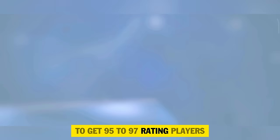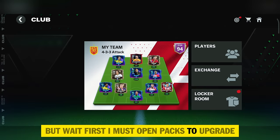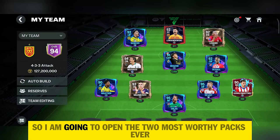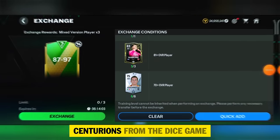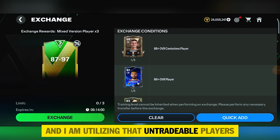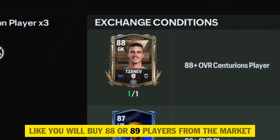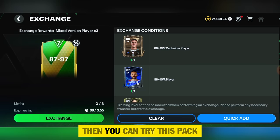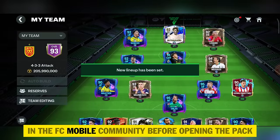Now let's move to point number 2: applying a trick on best packs to get 95 to 97 rating players. I know you might be wondering why I'm not upgrading my squad to 95 rating yet — first I must open packs to upgrade, otherwise I can't buy players from the market directly. I'm going to open the 2 most worthy packs in FC Mobile, utilizing untradeable 88 and 89 rating Centurions from the dice game in this 87 to 97 rating exchange pack.